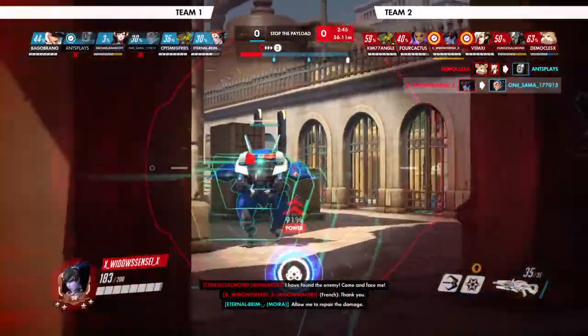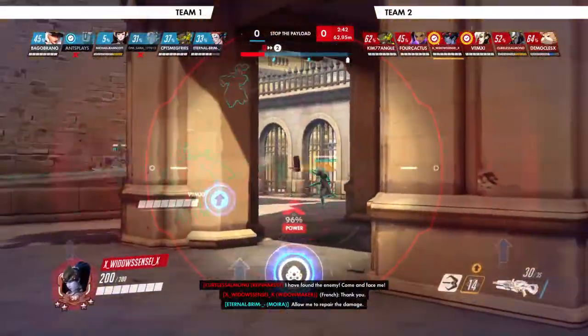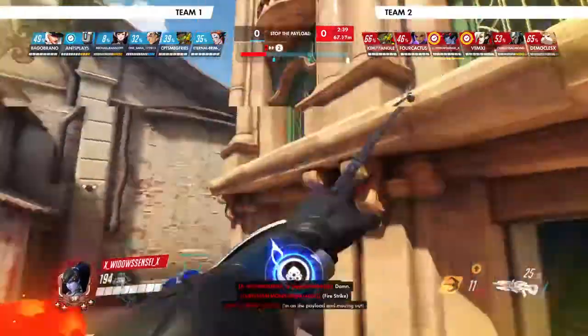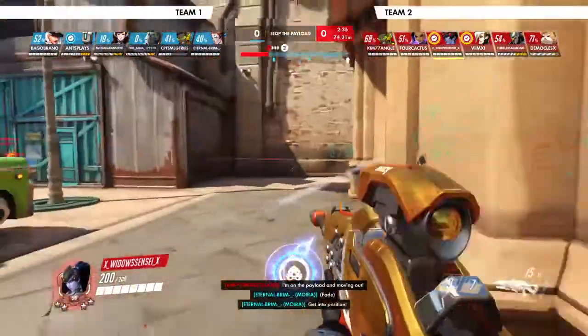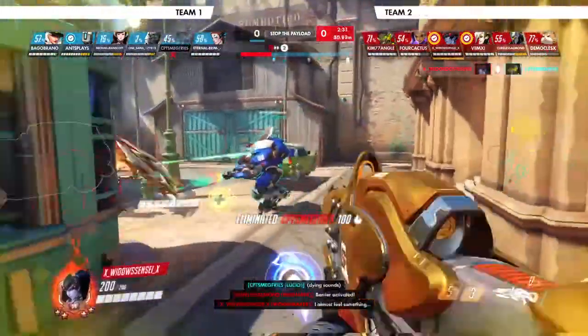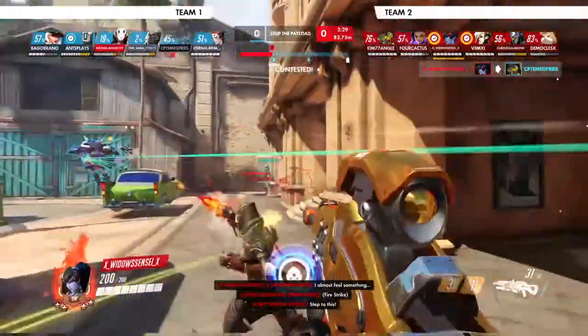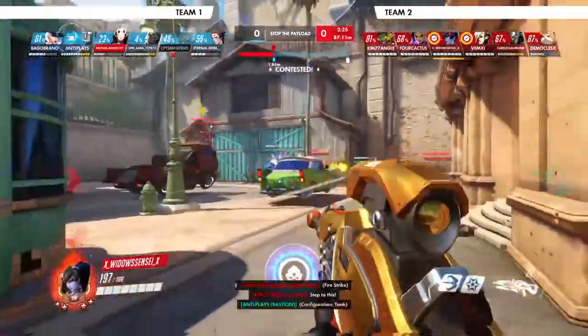A little aggressive here. You could be taking the high ground right behind you — it's actually very beneficial for where you're sitting right now because you could be looking down on top of them and also be protected from the D.Va. That was a good pick, but yeah, the high ground to the left side — think about that when you're going to Havana next time, it's very good.